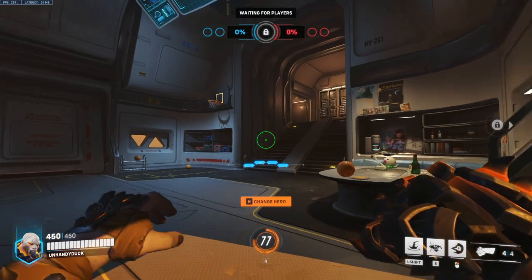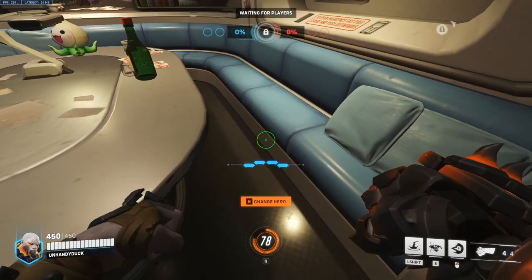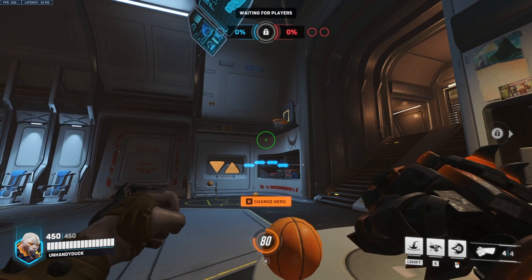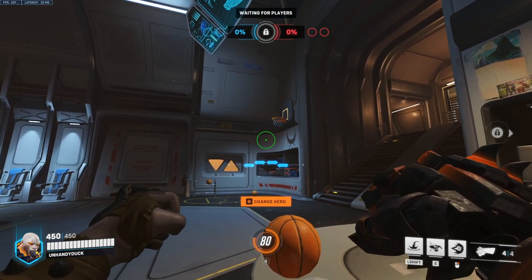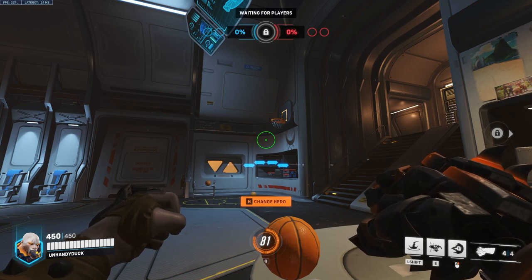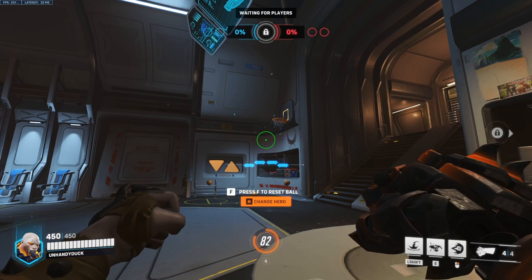Next up is Doomfist, and we're going to line up in the same way as D.Va — push ourselves in here until we stop, then look up. His is a little more difficult to line up because you can't really line anything up with his crosshair. Just kind of place it right here, and melee, and that will go in every time as long as you have it lined up.